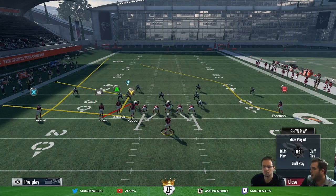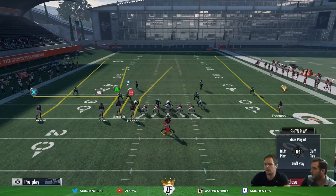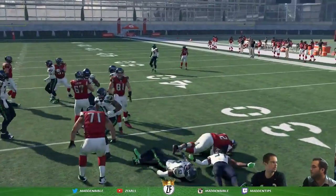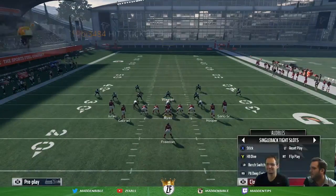Quick audible up is the spot route. Quick audible down — underrated — quick QB draw. With a mobile quarterback here, you're going to get a lot of coverage. If they pass commit, you quarterback draw. It works really well. Pro tip: I sort of let the quarterback organically go — a little finessing right there.